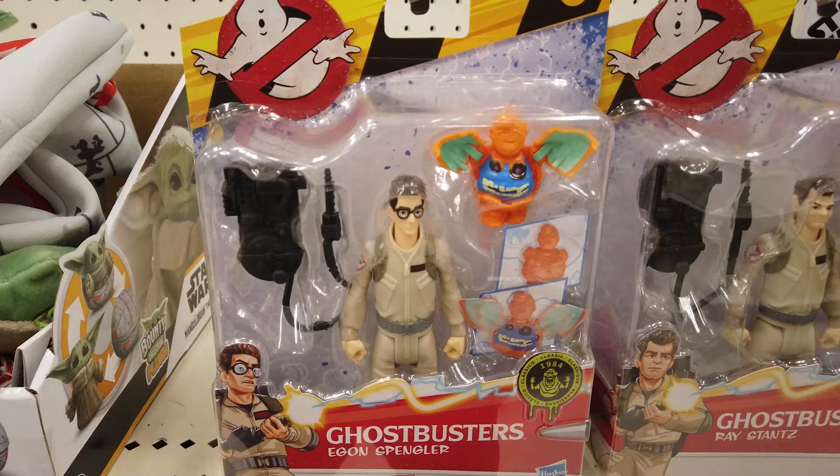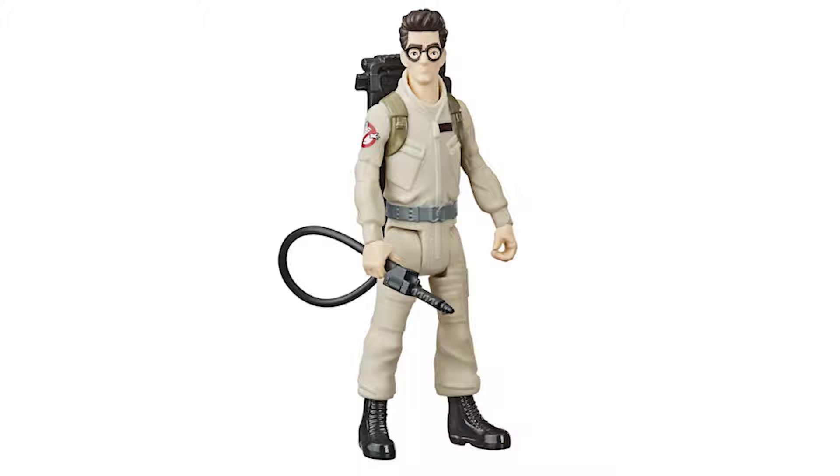Egon Spengler is the brains behind the original Ghostbusters. Like his counterparts, he includes a proton pack, proton blaster, and a ghost figure. Press the ghost figure's back to activate its action feature.